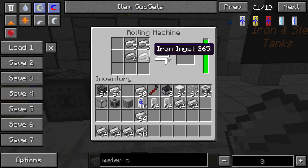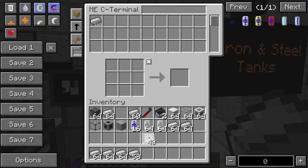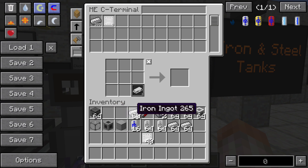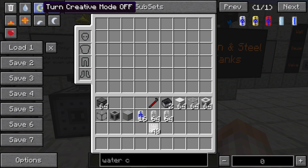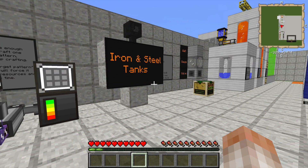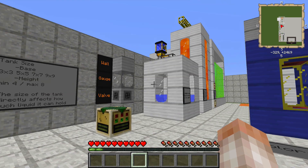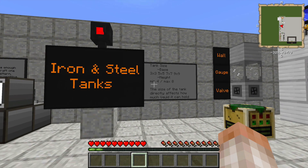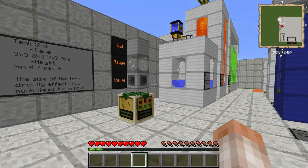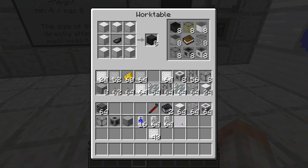So once we have a bunch of these iron plates, we're going to go ahead and take them out of our system. What do we do with iron plates? We're going to make a bunch of iron and steel tanks. For the sake of this tutorial, we're going to stick with the iron tanks and talk about steel tanks in passing — they just hold more. Let's find out how to make these things.